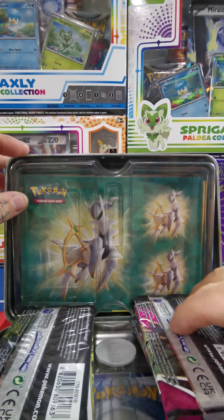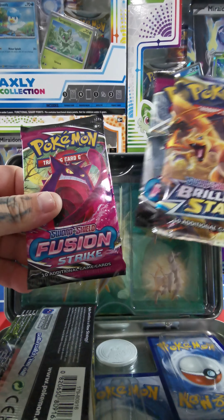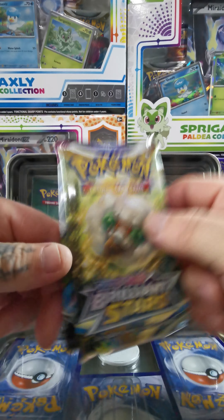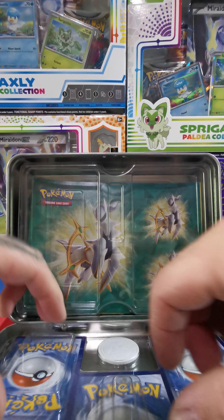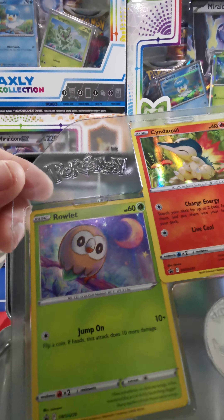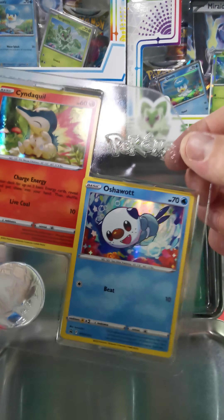Code cards for y'all — we got a Brilliant Stars, Fusion Strike, Fusion Strike, Brilliant Stars, and Fusion Strike. Three Fusion Strike — that's not the best sign. The holo on that is actually really nice.